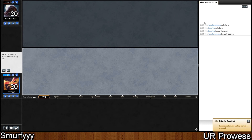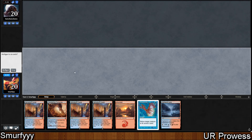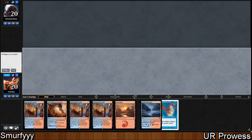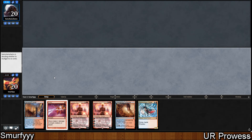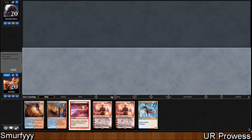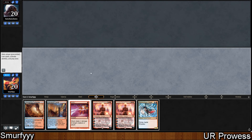Welcome back, Smuffy here for the last round with the sweet Blue Red Prowess deck, and again we're on the play which is awesome. This hand doesn't have a creature, so it's a pretty simple mulligan. We'll keep this next one - it's not great but it's fine. We're just looking for land and stuff, and we can keep this just to trigger prowess, so I think that's worth keeping.